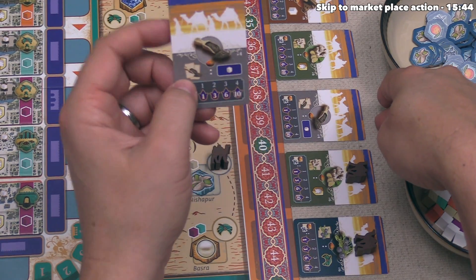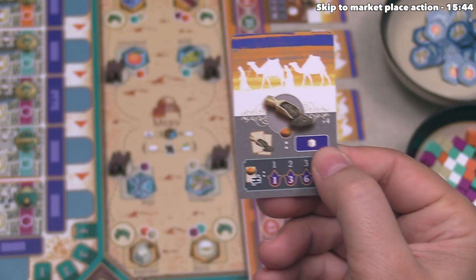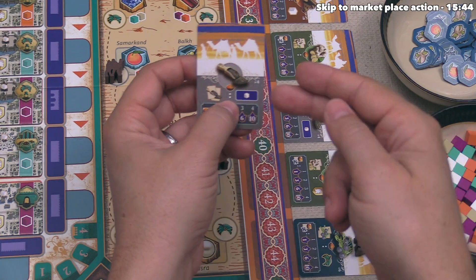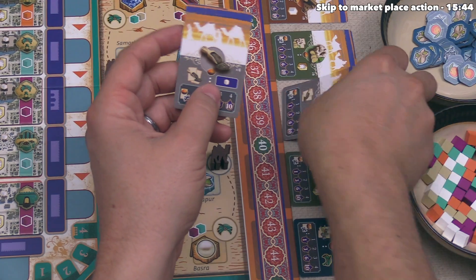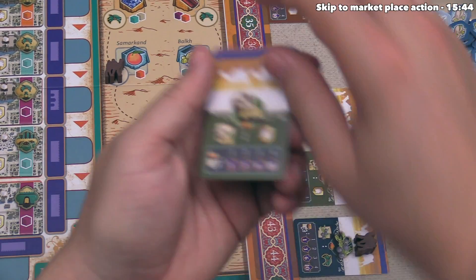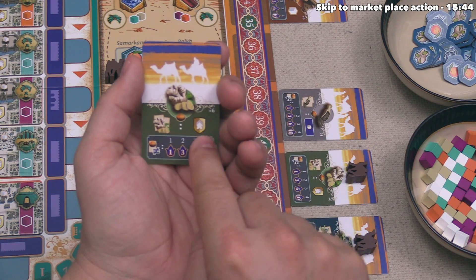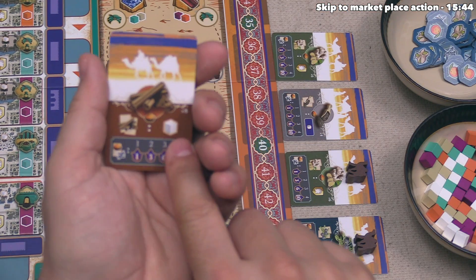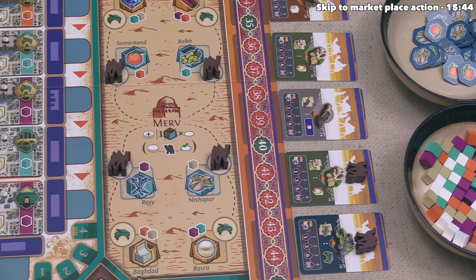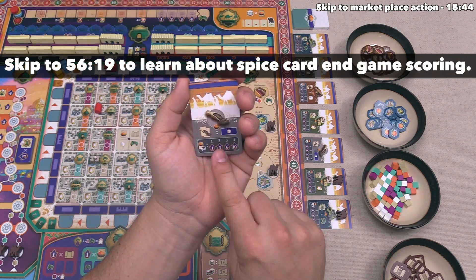Every time you have two of the same type of spice, you get a pair bonus. For pepper, having two lets you place a wild white resource upgrade onto a building site. Each spice has a different pair bonus: two ginger lets you deploy a soldier into the city; cinnamon gives you a wild resource every time you make a pair; and juniper gives you one favor every time you make a pair. The numbers at the bottom of the spice cards are endgame victory points for making different sets.